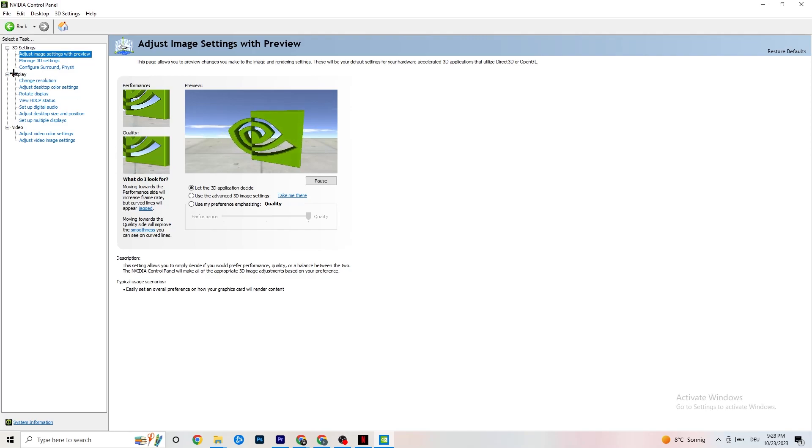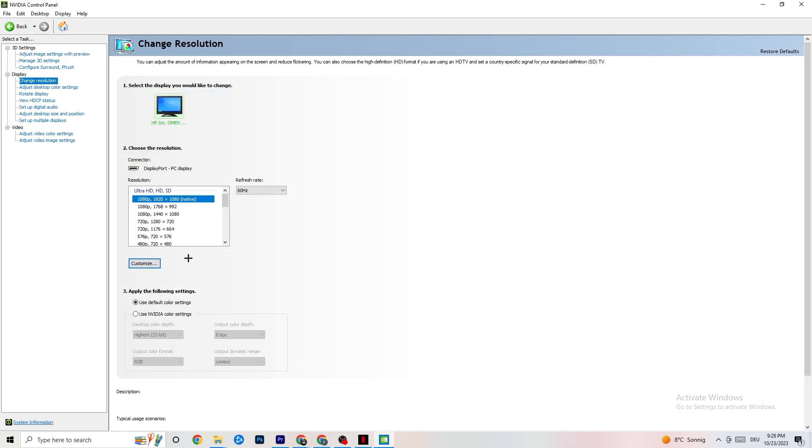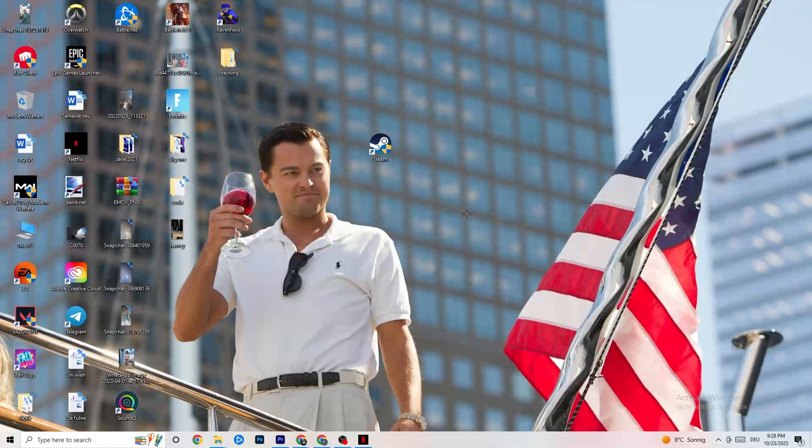Also in the NVIDIA Control Panel, go to Display and then Change Resolution. Check that your monitor is set to the same resolution as your in-game setting. If your game runs at 1920 by 1080, set the monitor here to 1920 by 1080 using the Customize option. Once finished, close the panel.